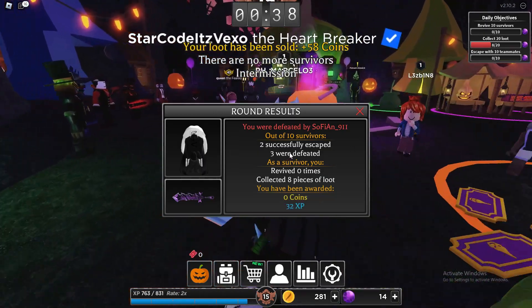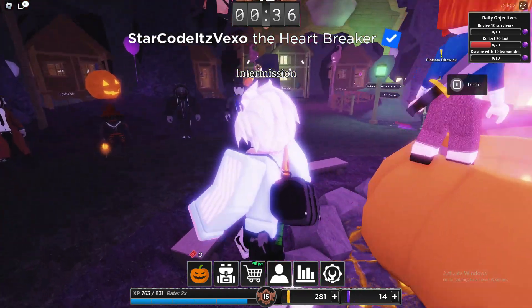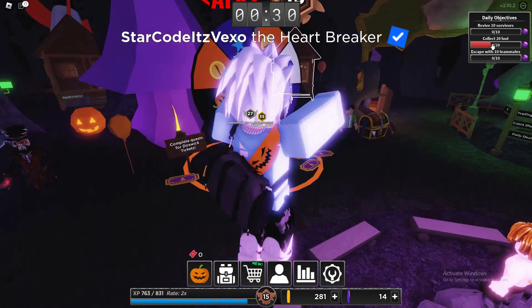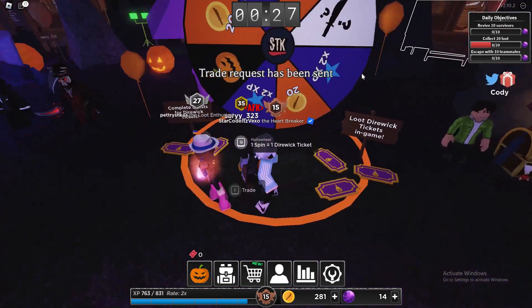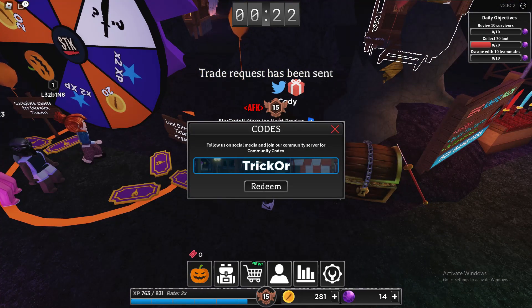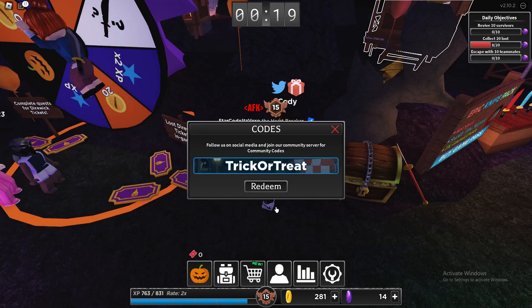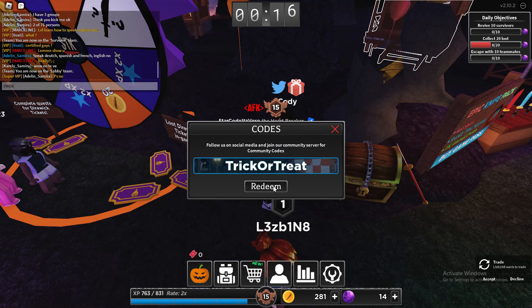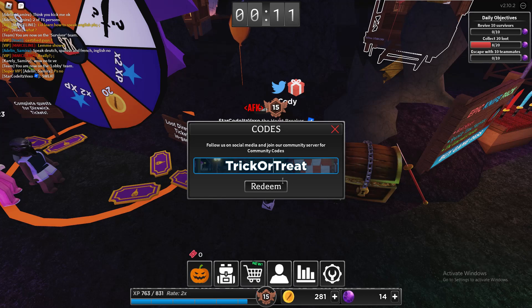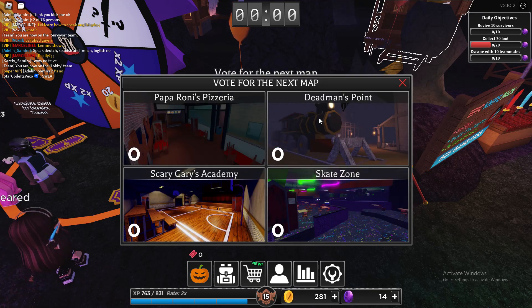We've also got the next code which is the Halloween code — redeem 'HALLOWEEN' in all capitals. We've also got 'HAPPY HALLOWEEN' as another code to redeem. Redeem those codes as well — they should be working. Make sure you're in a new server for those codes to work.